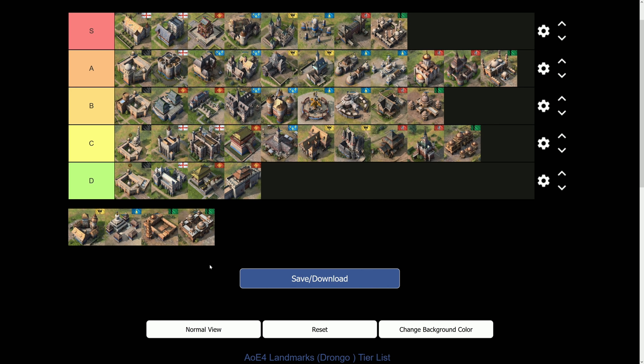The next D-tier landmark increases the HP of your walls. It might sound good to less experienced players, but if someone brings bombards to your stone walls, they're going to die regardless — I might just need an extra 20 seconds. You're delaying the inevitable, not preventing it. It also gives a damage bonus to units standing on the wall, but siege-focused enemies will simply back out and bring trebuchets or bombards rather than fighting wall-top units directly. Not a meaningful bonus in practice.